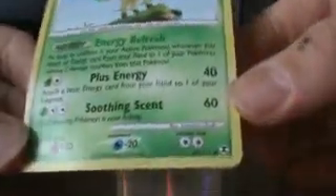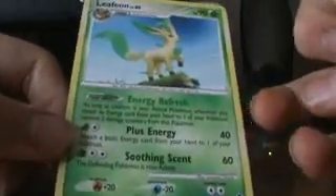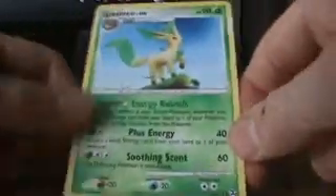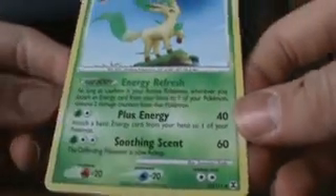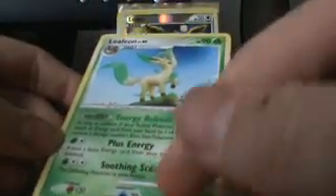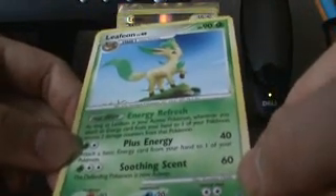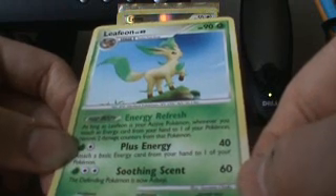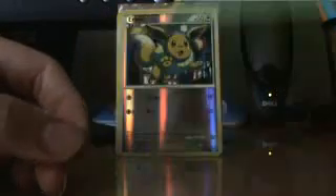Next is a Leafeon, Common and Uncommon, from Rising Rivals. It's really good — I think it should be a Rare Holo, not just uncommon. It can do 60 damage, and if the defending Pokemon is asleep, plus energy, 40 damage. Attach a basic energy from your hand to one of your Pokemon. Then, Energy Refresh: as long as Leafeon is your active Pokemon, whenever you attach an energy from your hand to one of your Pokemon, remove two damage counters from that Pokemon. Really good.